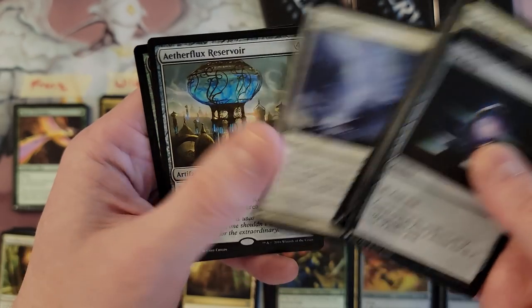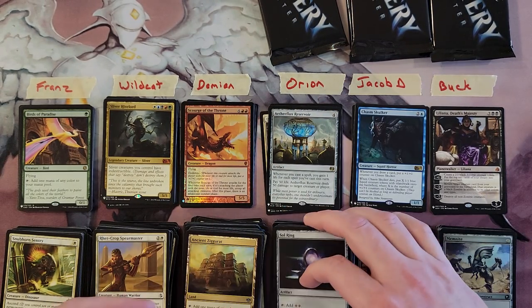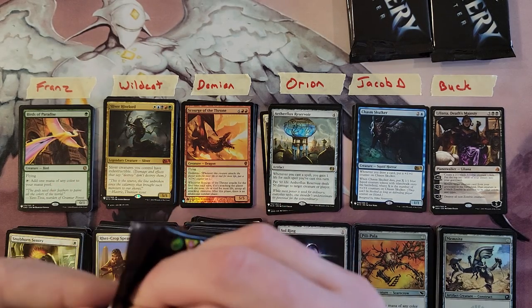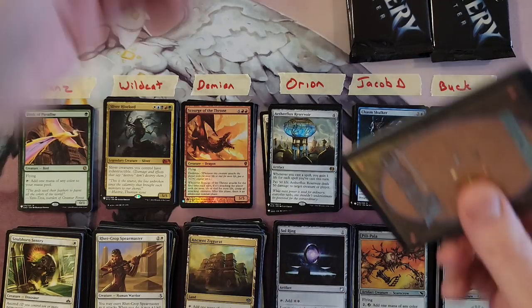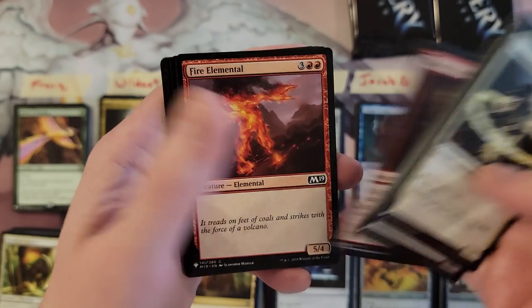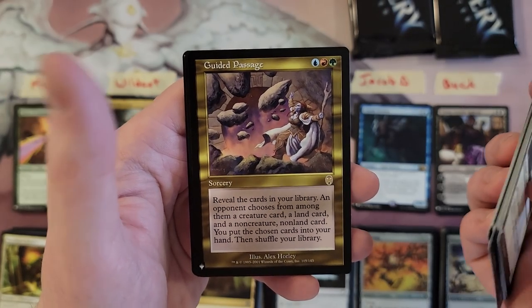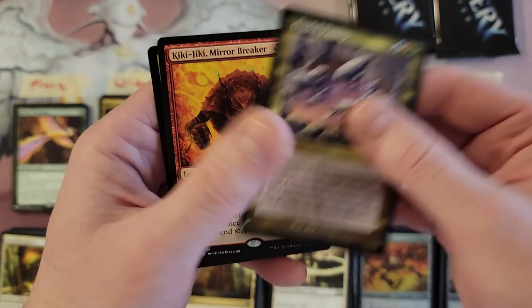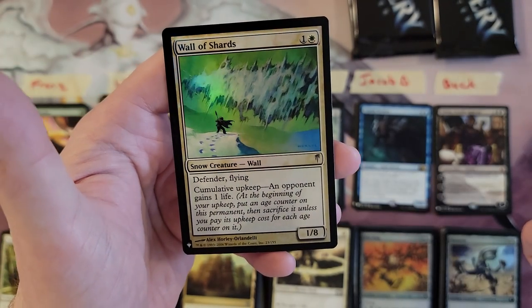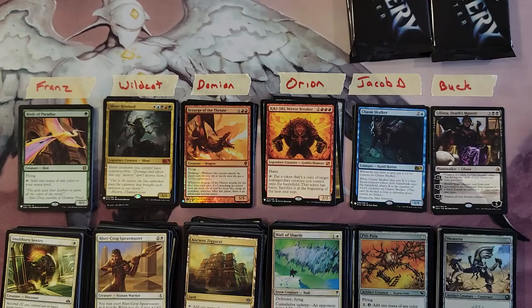Orion, here we go: Sol Ring! The Flux Reservoir — very nice — and an Iron Mirror. The eternally playable Sol Ring and the Flux Reservoir, which is already a good card. Snake Umbra, Guided Passage, Kiki-Jiki! Kiki-Jiki and Wall of Shards from Coldsnap. Kiki-Jiki goes right on top — one of my favorite cards of all time, easily. I freaking love Kiki-Jiki, and I don't even love red. His ability is just so neat.